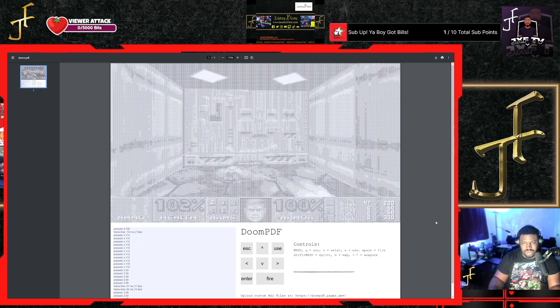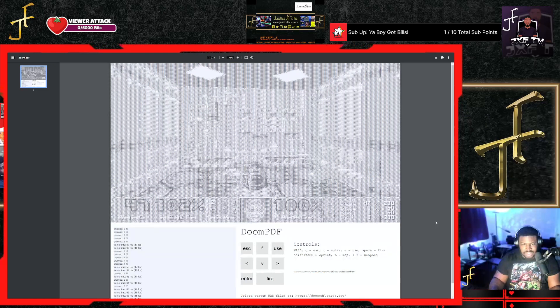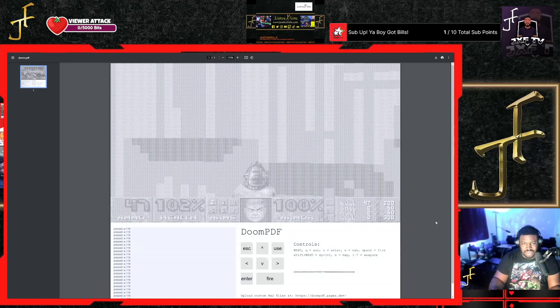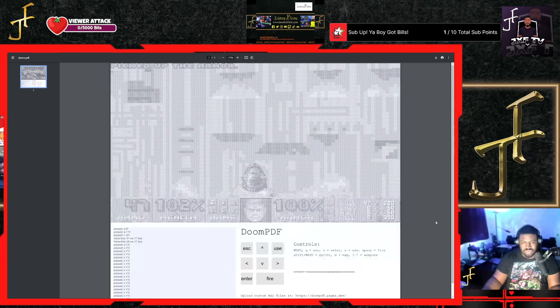Oh hold on, I think I just switched weapons. Two is the pistol. Three doesn't do anything — because I don't have anything, I just have the pistol or I can throw hands. I can't get through here.